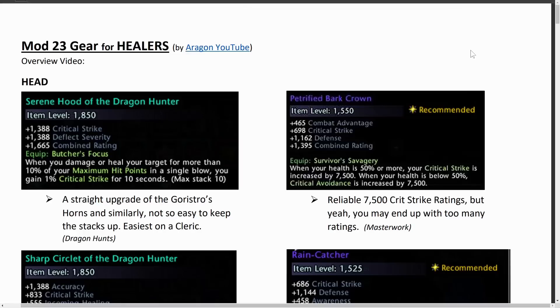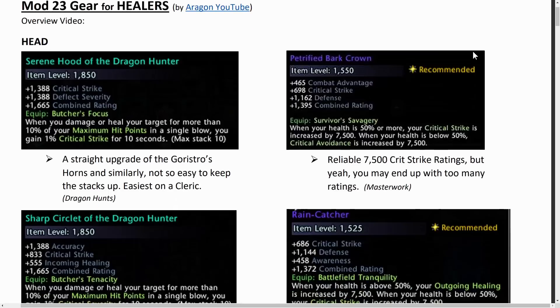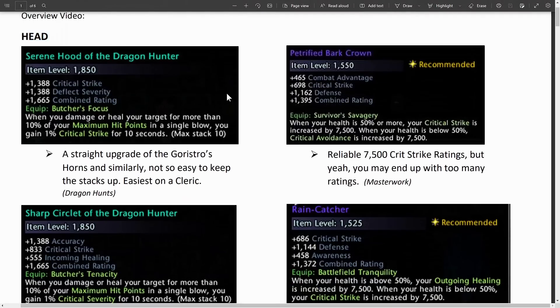I've made a document which you can look at with a link in the video description below, which has all of these gear pieces listed. Initially we start out with our head pieces.